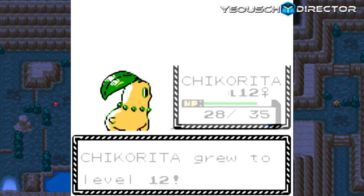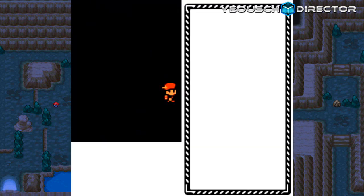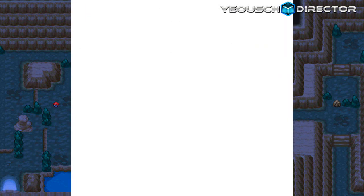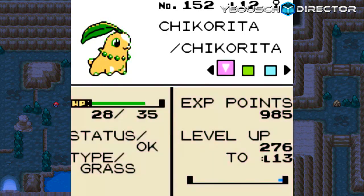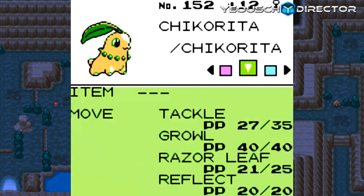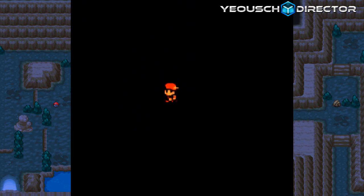We leveled up and learned a move out of that battle. Shuckle is a novelty Pokemon in this generation to me. If you like its defense and you can find a way around it and use it in battle, then by all means go ahead and pick it up. Back to our Chikorita — leveling up and learning Reflect, which boosts our defense. Let's get the heck out of here.